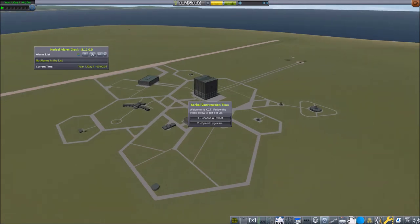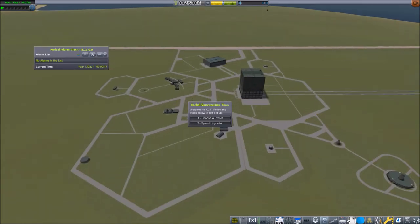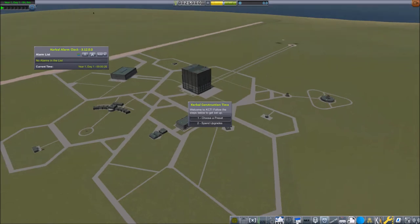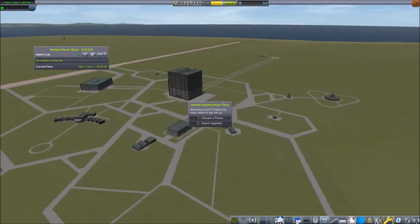I might have played Kerbal Space Program for quite a while. This is the Kerbal Construction Time mod, which basically reduces the frequency at which you can launch, because every vessel that you design has to be built first in the VAB or the SPH. So you cannot just toss out one rocket after another.